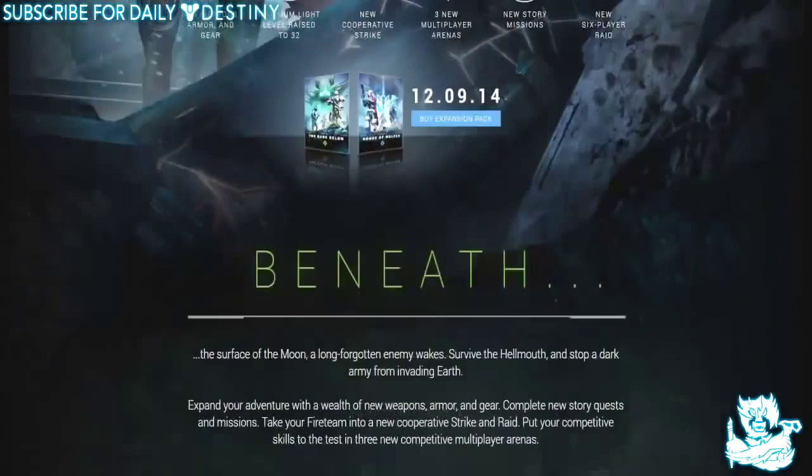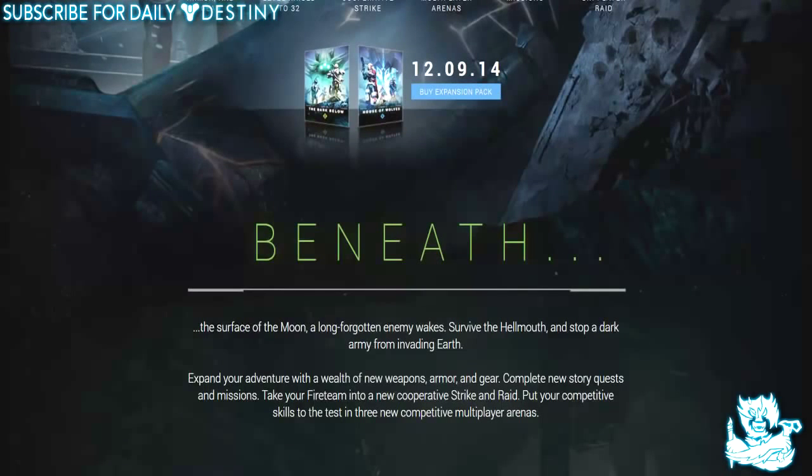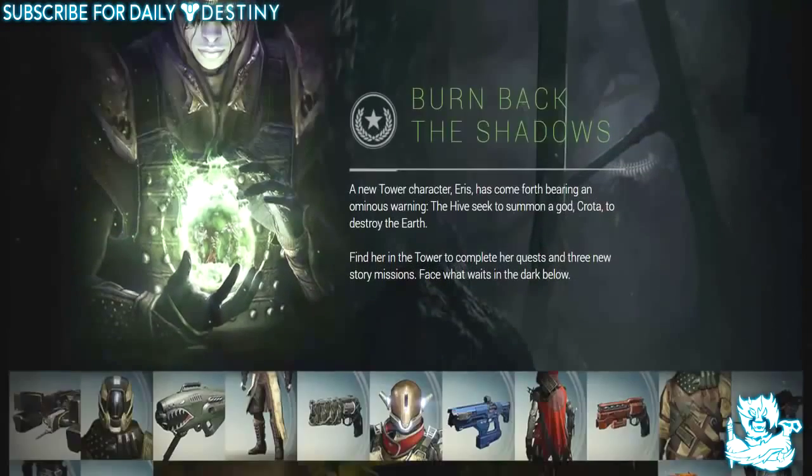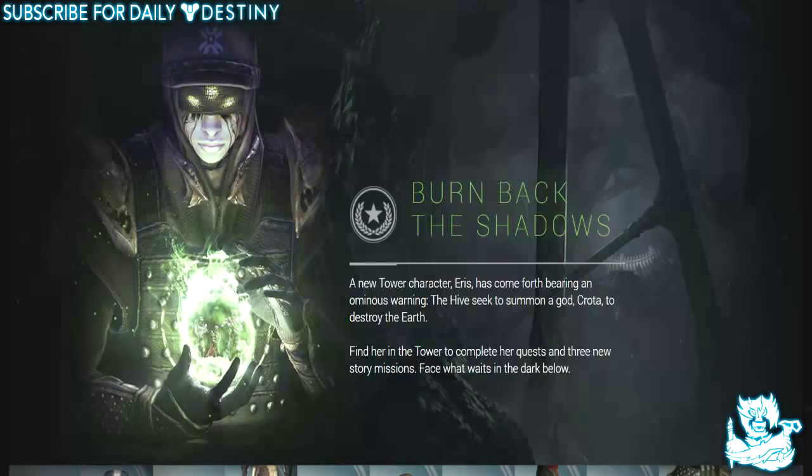Beneath the surface of the moon, a long forgotten enemy wakes. Survive the Hellmouth and stop a dark army from invading Earth. Expand your adventure with new weapons, armor, and gear. Complete new story quests and missions, take your fireteam into a new cooperative strike and raid, and put your competitive skills to the test in three new multiplayer arenas. A new tower character, Eris, has come forth bearing an ominous warning: the Hive seek to summon a god, Crota, to destroy the Earth. Find her in the tower to complete her quests and three new story missions.